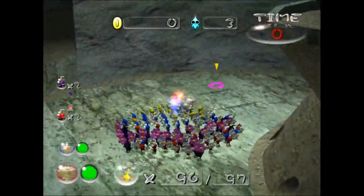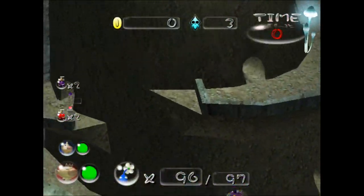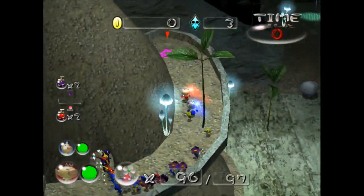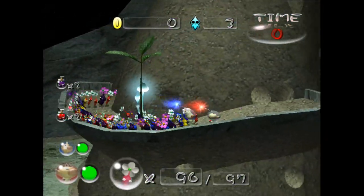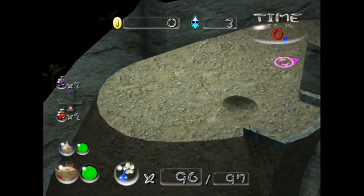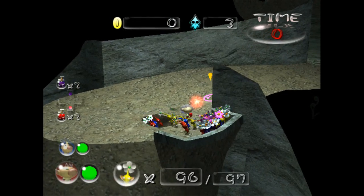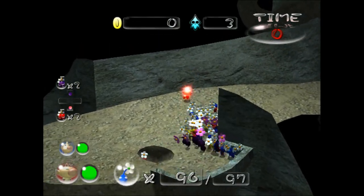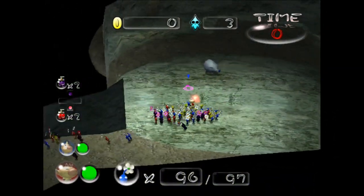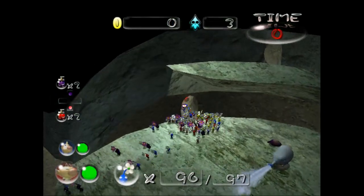So you have these holes — they go to a variety of places. But you have this spot right here, and you come up here. This little hole is here for you to help gather your Pikmin up and stuff. But the Pikmin do pretty well navigating through these caves.